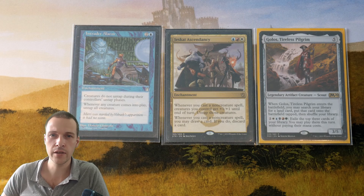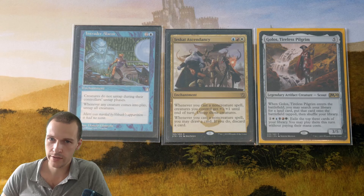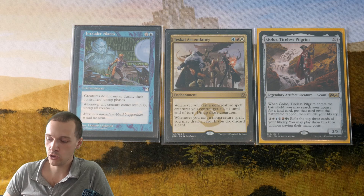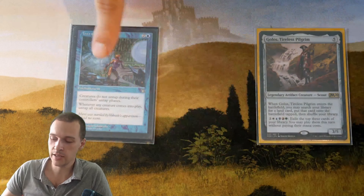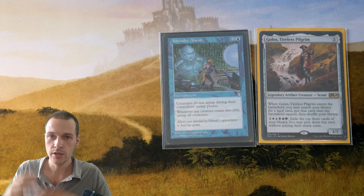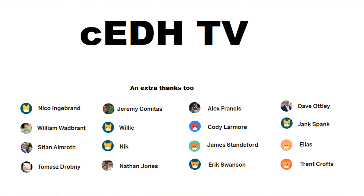I think I've gotten my message through — there are a lot of different possible ways you could build this deck. You could even skip Jeskai Ascendancy and only go for Intruder Alarm, filling your deck with a lot of hatebears and creatures with interaction instead. Thank you so much for watching, and I hope you enjoyed the video. If you like what I do, consider subscribing or sharing my videos, or you can support me on Patreon. Thank you.